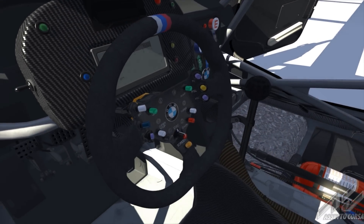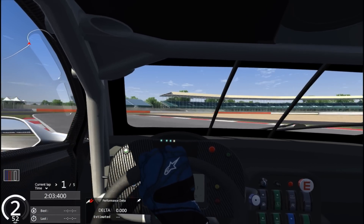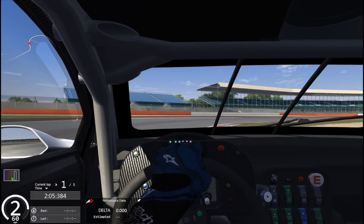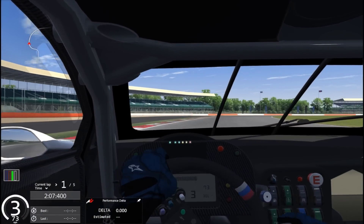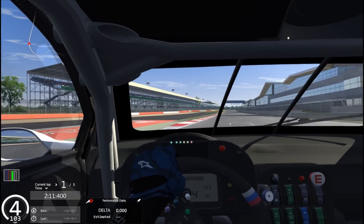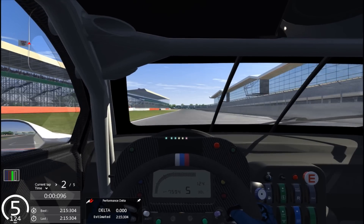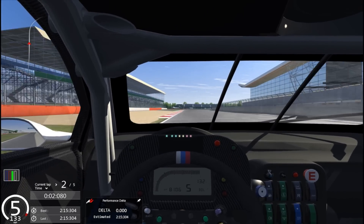On the way I'll be giving you some hints and tips. Going through the last few corners, we want to take these last few bends with as much pace as possible — we want maximum straight line speed down the international pit straight. Going across the line to start the lap, turn one is Abbey, a right-hander in fifth gear.